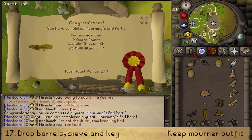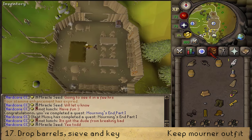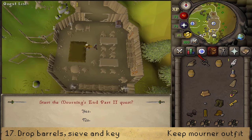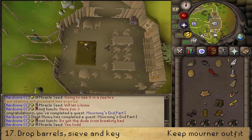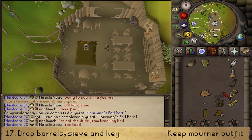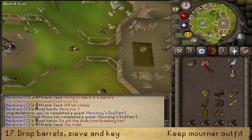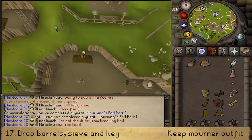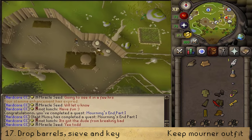Congratulations! You've completed the Morning's End Part 1 quest. You are awarded with 2 quest points, 40,000 Thieving Experience and 25,000 Hit Points Experience. Now you have the option to already start Morning's End Part 2, but that is for the next video. You no longer need your 2 empty barrels nor your sieve. You do need to keep your full Mourner outfit, all 6 pieces. If you do not have bank space for it, you can store it in your armor case in the POH. Subscribe, rate, and comment — thank you, bye-bye!